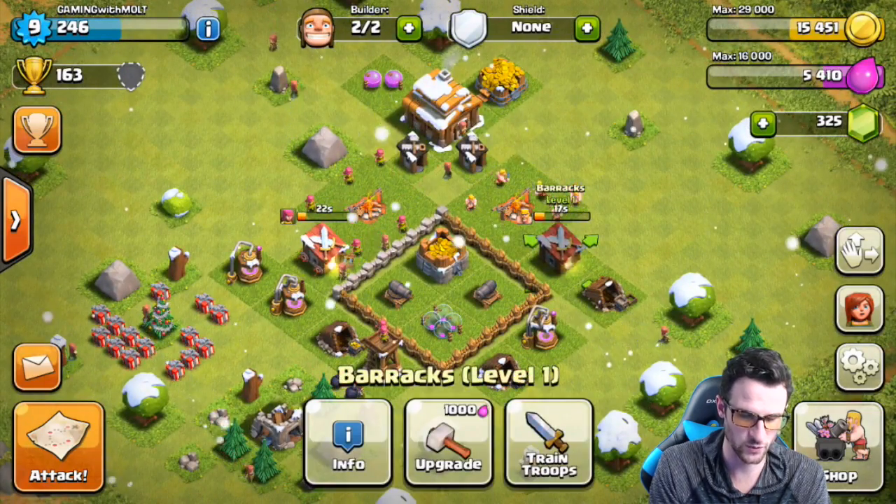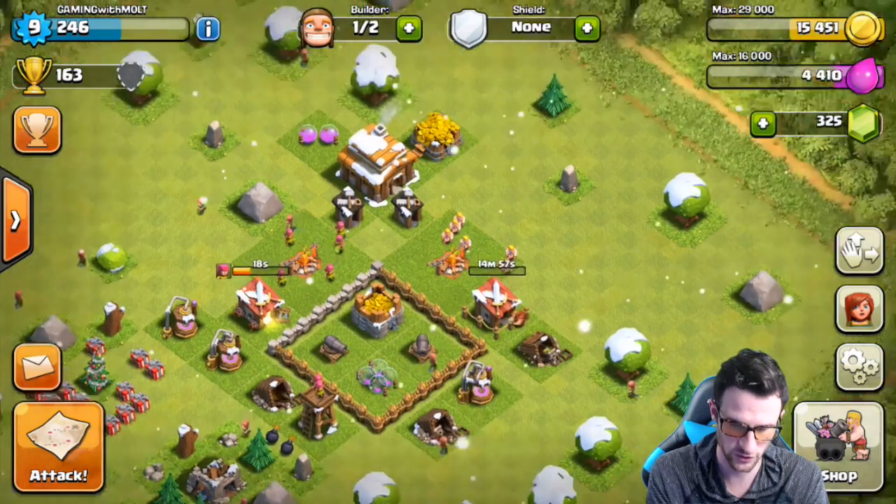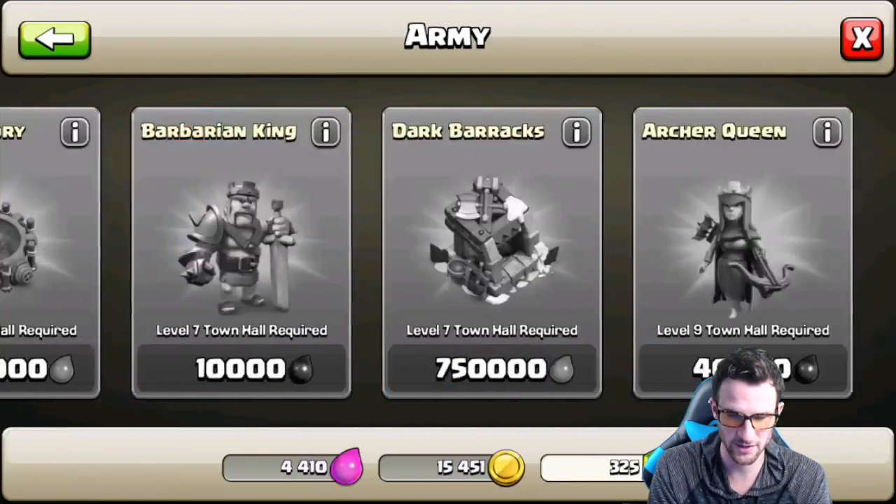Our archer tower — 20,000 to upgrade. We're definitely going to upgrade this because I want archers in both and I want to be able to train up double troops. Can we build anything? I guess we could build more walls.